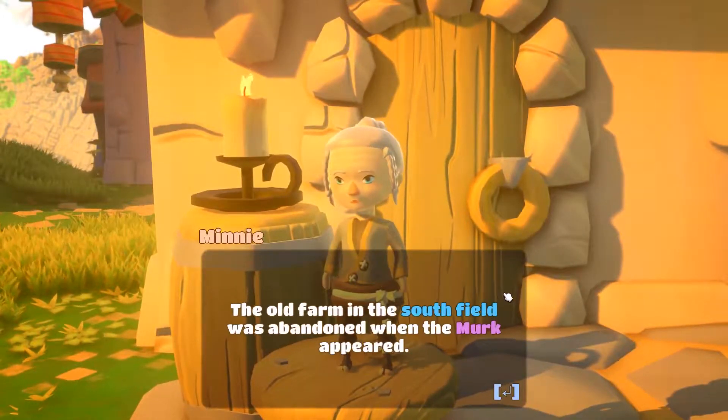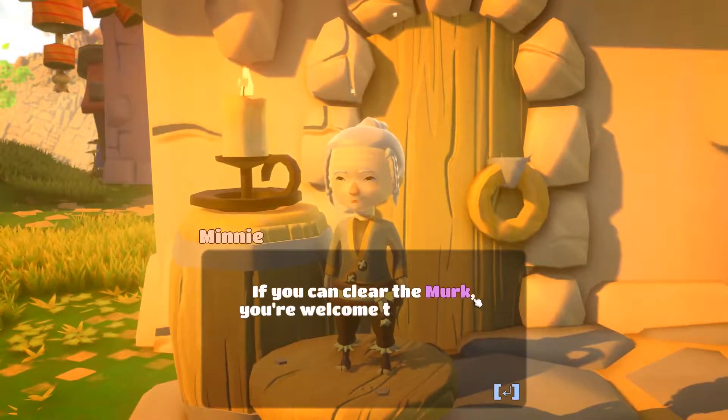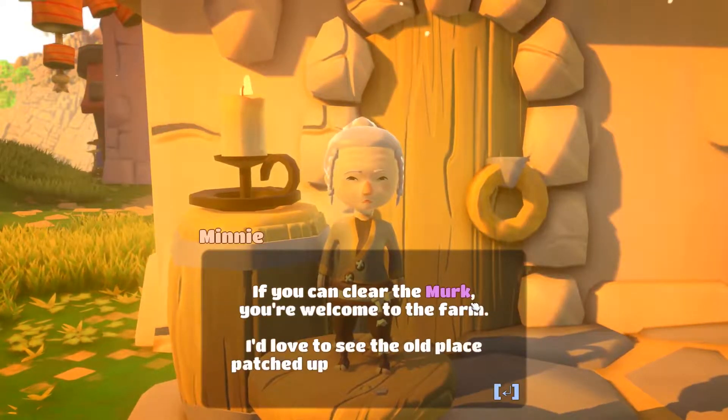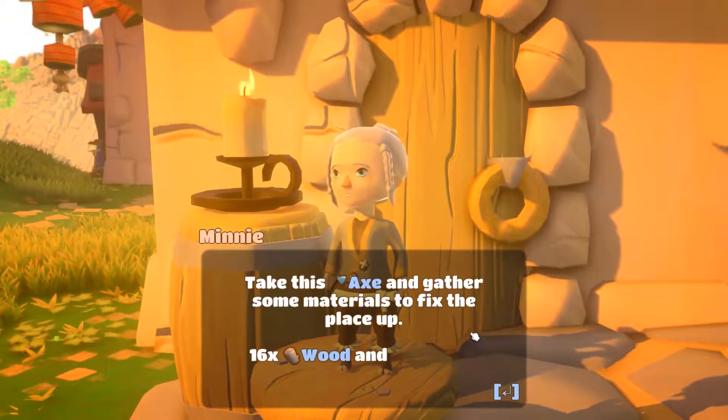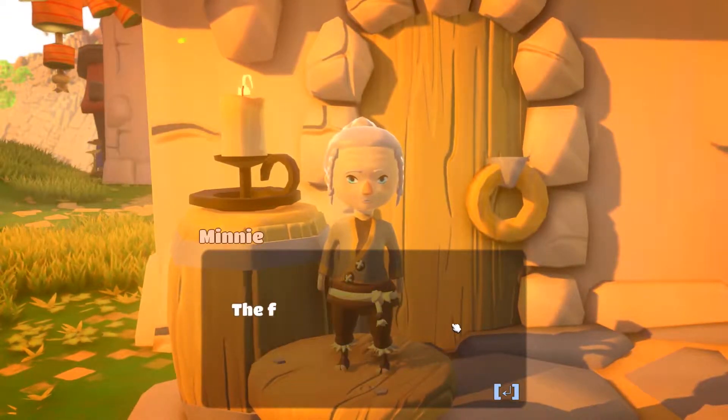The old farm on the side of the field was abandoned when the murk appeared. 'Welcome to the farm — I'd love to see the old place patched up and running again. Take this axe and gather the materials to fix the place up: 16 wood and 5 sticks.'